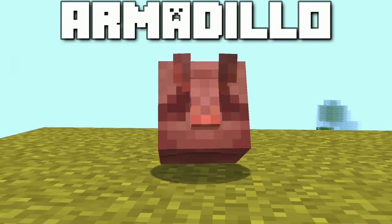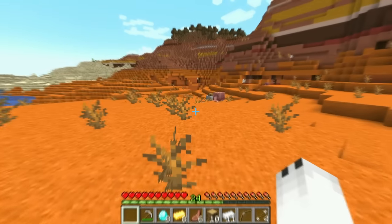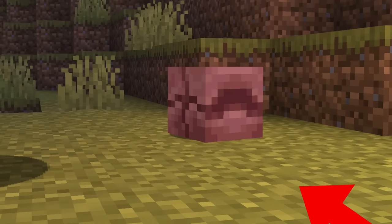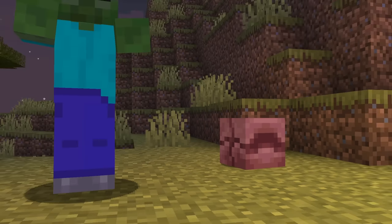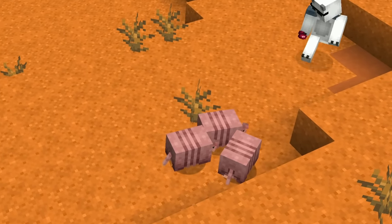Now in the Savannah, we have Armadillos. This little creature will also be able to spawn in Badlands Biomes. It is a peaceful mob and is able to hide inside its shell whenever any creature approaches. You can make them follow you if you are holding a spider eye, and you can also feed it to them.